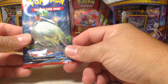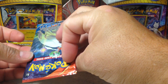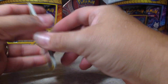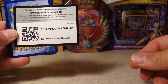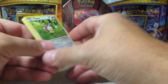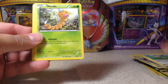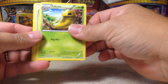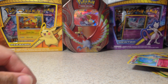Maybe there's a good card in this one, out of the XY Primal Clash. There's the code. So we've got Skiddo, Treecko, Bunnelby, Weedle, Zigzagoon, Kyogre, Spirit Link, Kakuna, Escape Rope, Chinchou, and Azumarill. We didn't get anything good.